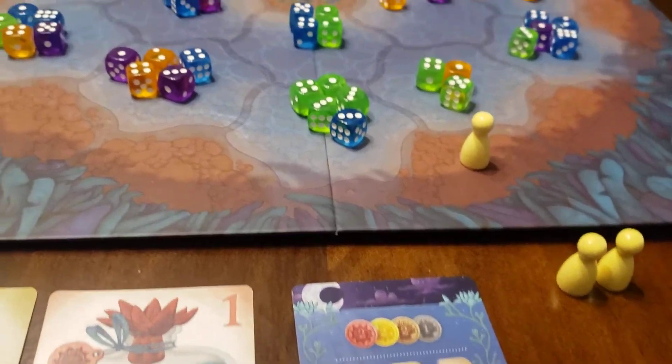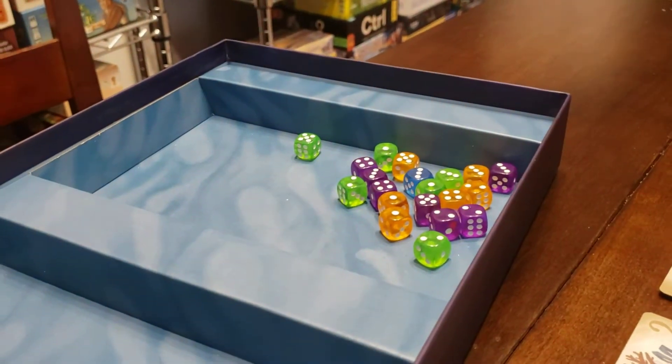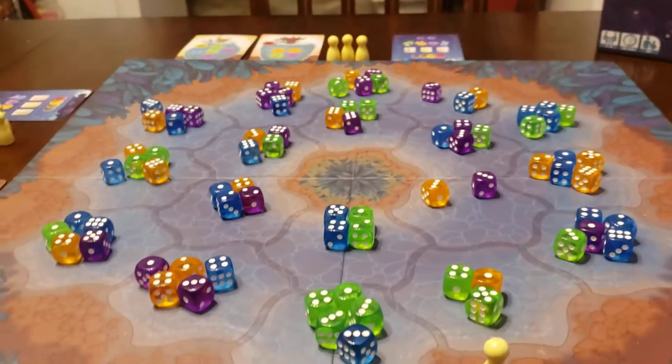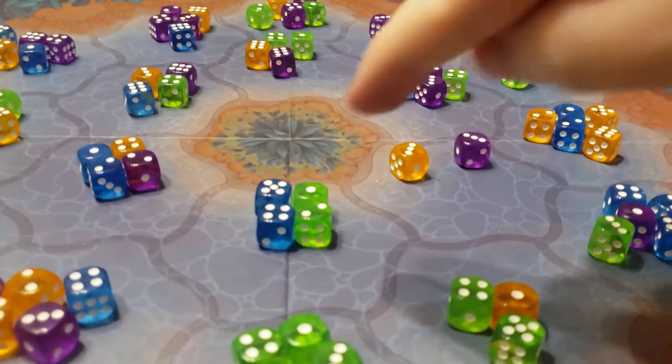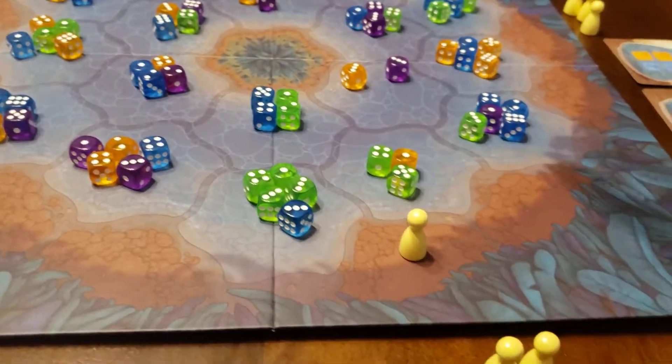Then whatever dice are left, you sweep them off the board, mix them back in with the remaining dice, and then you roll them all in the box and reseed the board. When you're seeding the board, you put four in each of the inner rings and five in each of the outer rings.